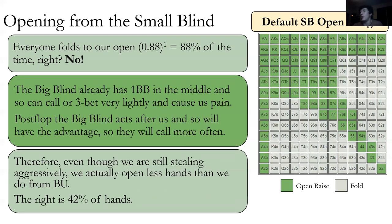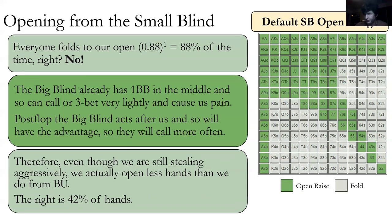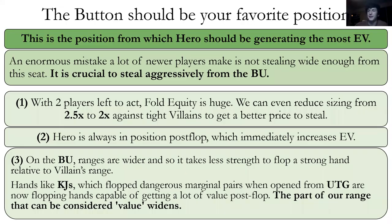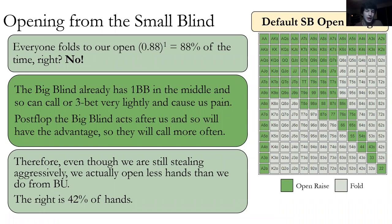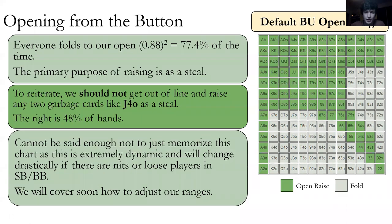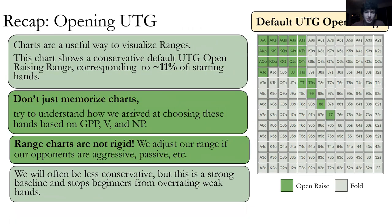Opening from the small blind — notice we're playing fewer hands. From the button we had two players left to fold; now we have one player left, yet we're playing fewer hands. The big difference is that from the button we're always in position post-flop, but from the small blind we're always out of position post-flop — a huge problem. This incentivizes the big blind to call very lightly or raise to cause us pain. So even though we're still stealing aggressively with one person left, we actually open fewer hands — about 42%.